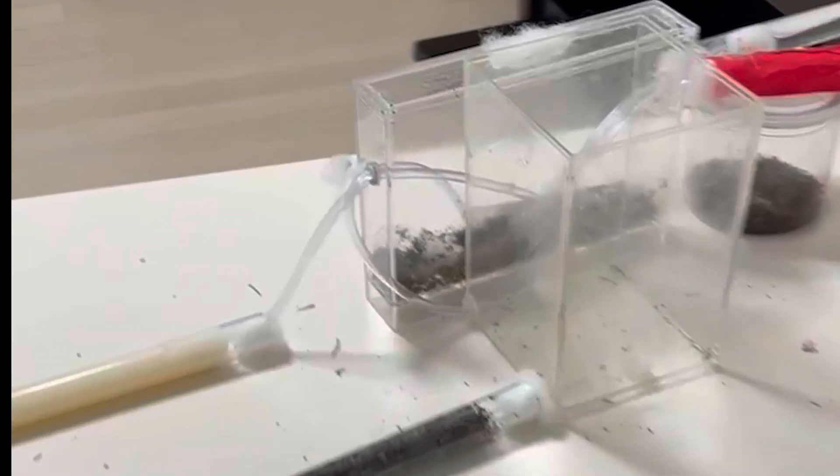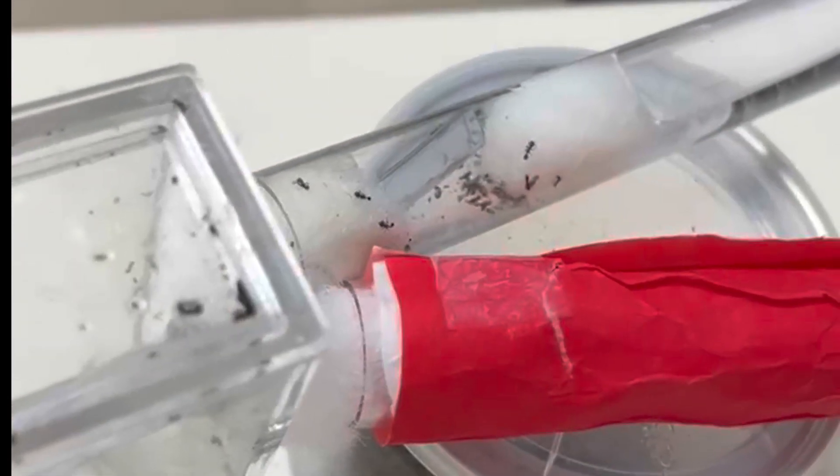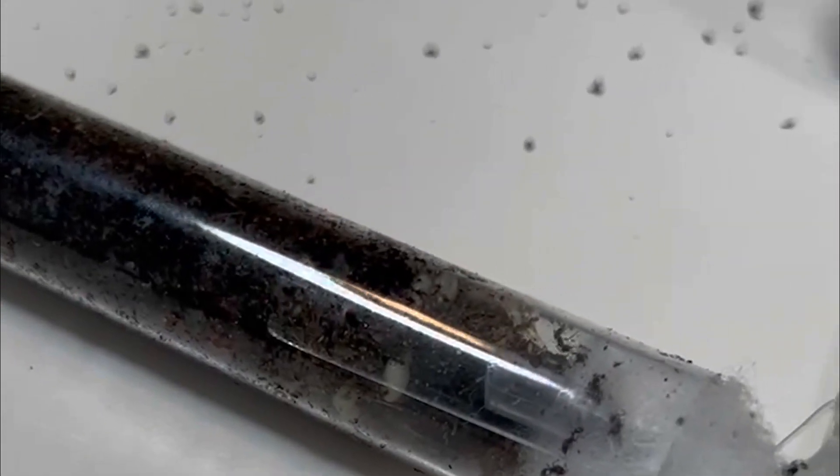And also, I named them the Brick Breakers. So this is their new expansion with a new dirt test tube, a sugary water test tube, and two water test tubes. Here is their old setup, and a new outworld. Here is their new dirt-filled test tube — it is much bigger than the old one.